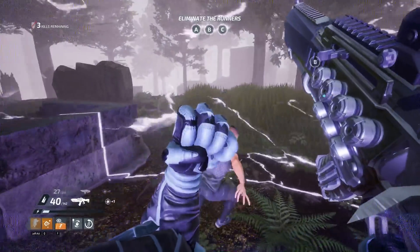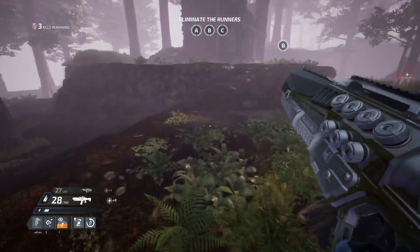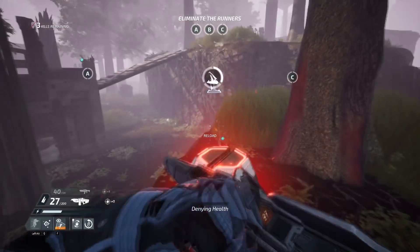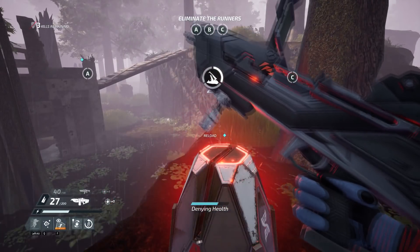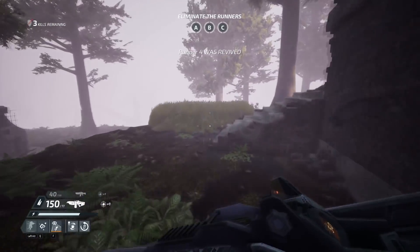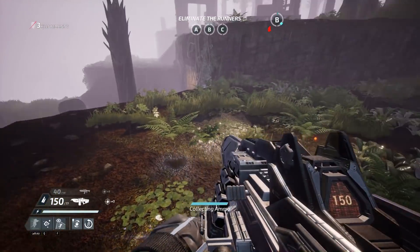Using quick footwork and thinking, the runner can attempt to escape the hunter's gaze and return to their objective. From both its closed alpha and beta tests, I was able to display the basic gameplay. Runners have three classes to choose from, which provide various powers to fulfill different roles within the team, and the hunter has a handful of different weapons, powers, and perks to choose from in order to make the deadliest combinations.